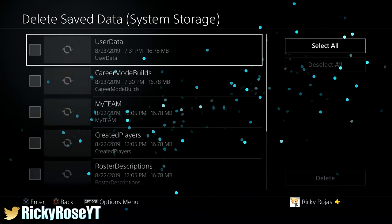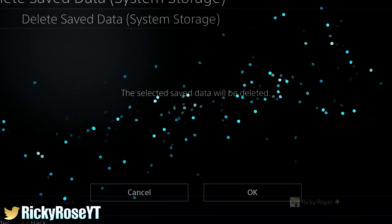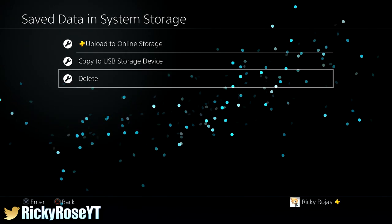In order to wipe out all the players from your account, first thing you want to do is go to your settings, go down to Application, Save Data Management, click the first one which is Save Data in System Storage, and go down to Delete. Once the window actually opens up, go to NBA 2K Demo, select all, and just delete it. It should take about 2 seconds.